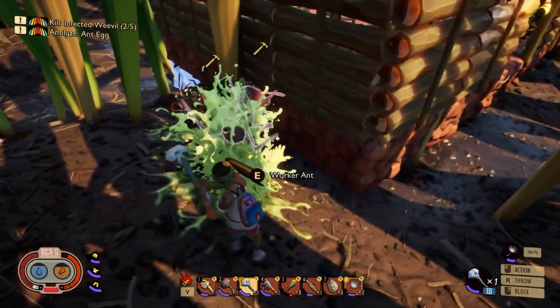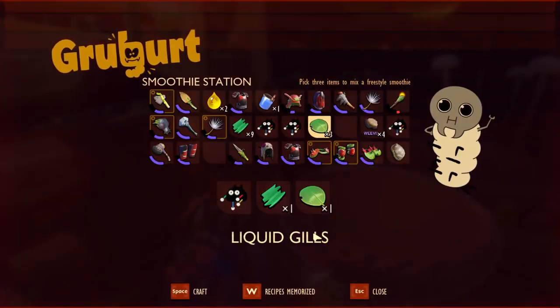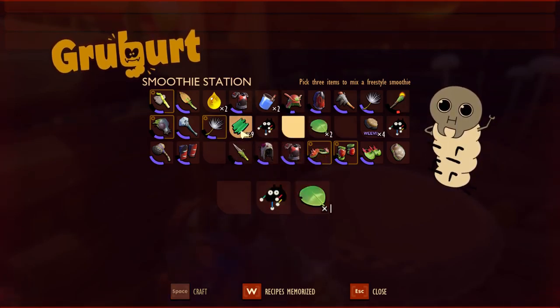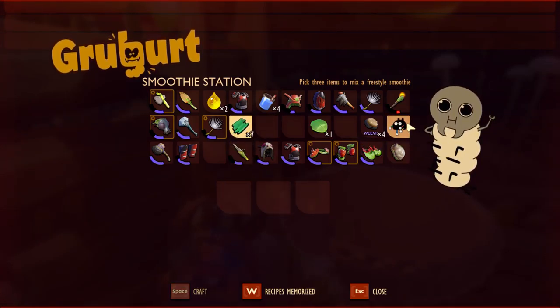Let's make some juice! These are the items you need — liquid gels — and it's going to look like a bluish juice, as you can see at the top there. This is the liquid juice. When you drink it you can swim underwater for quite a few seconds without needing oxygen, but it's not forever — keep that in mind. More like 20 seconds.